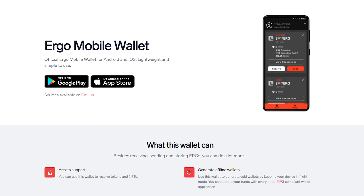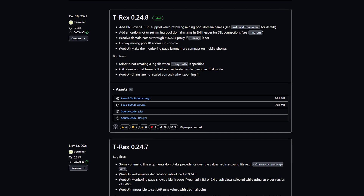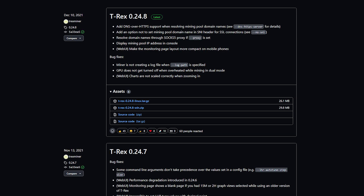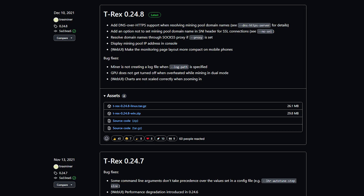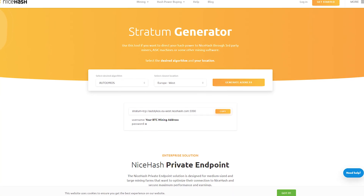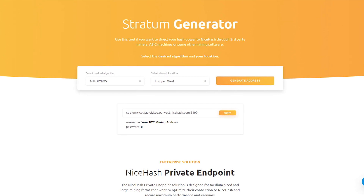If you use Windows, you also need to download T-Rex Miner — just the latest version is fine. Again, link in the description. If you want to mine to a NiceHash wallet, then please head over to the stratum generator and select as shown. Of course, you can change the region to whatever you please. You can find the link in the description.